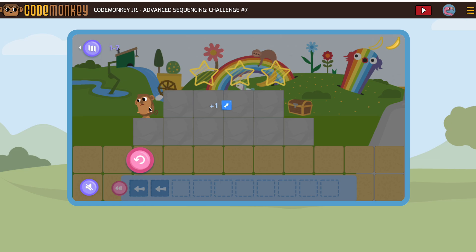I like to leave the monkey there because it lets me see now exactly what the next step is. So in this case, I need to jump up onto this block.